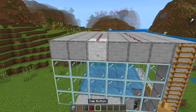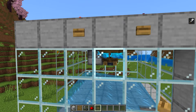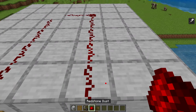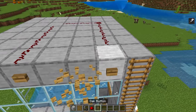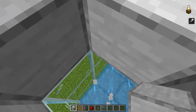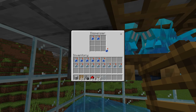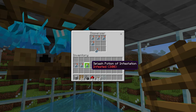Wherever these two redstone paths lead, place a button — when you click this button that dispenser goes off, and when you click that button the back dispenser goes off. If clicking the button opens a trapdoor, move the redstone over one more block to fix that. Once this is set up, come inside the farm, break those two blocks and replace them with ladders so you can get in and out. In one dispenser place your regular water bottles, and in the other place your infested water bottles.